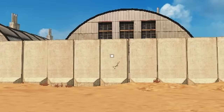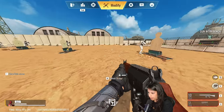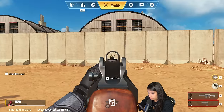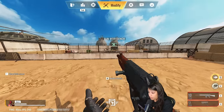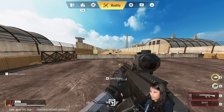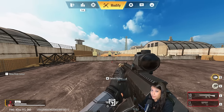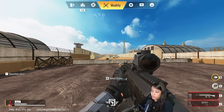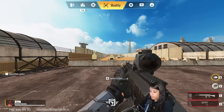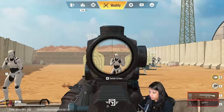The recoil goes kind of up and down and then very much to the right, so if you pull it down to the left you can get nice recoil control. This is without any attachments at all. After putting attachments on, there's no option to make it semi-automatic — it is an automatic assault rifle with a lot of recoil. I put a suppressor on it to reduce the noise.